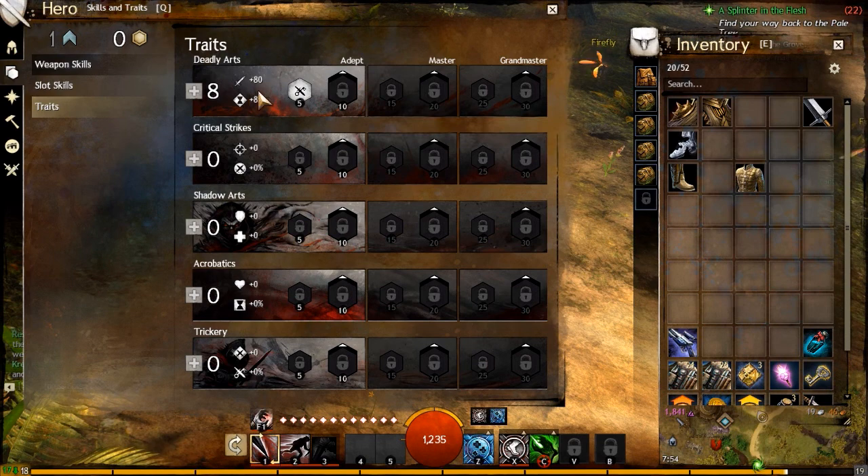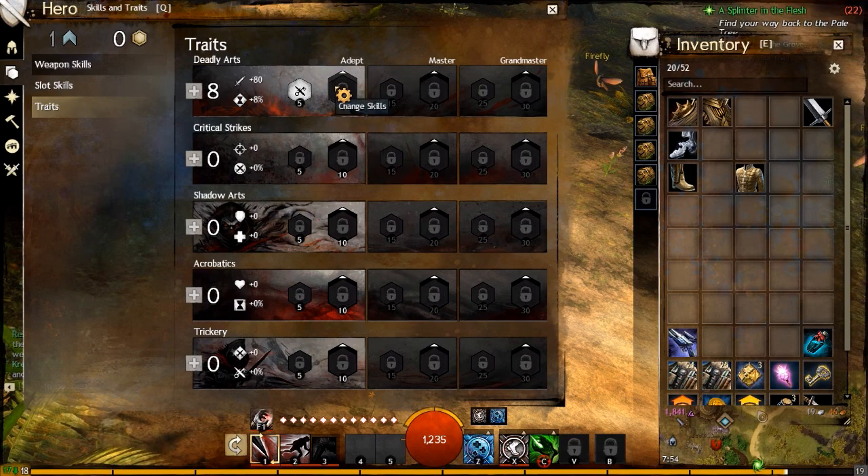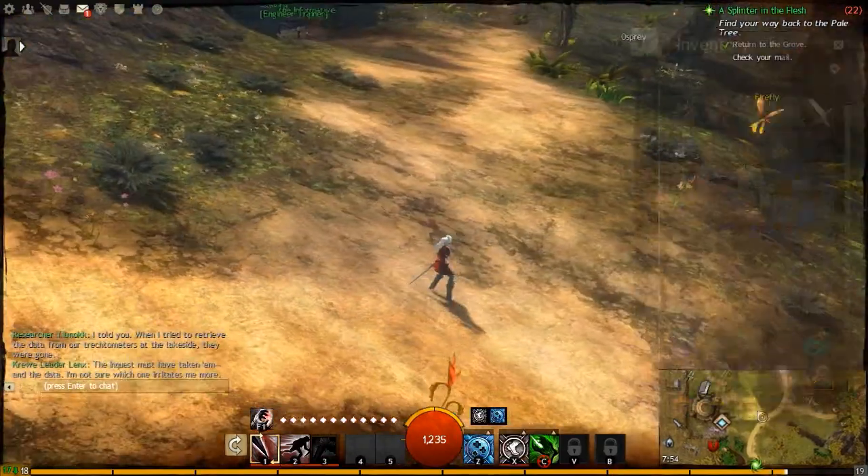They also have skills every five levels, which you can unlock and some of them you can even pick, as you can see — which I still haven't gotten to because my level is too low. But we'll get there in two levels, I'm sure.